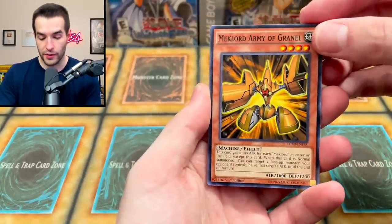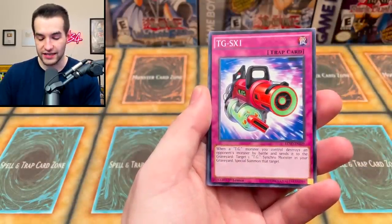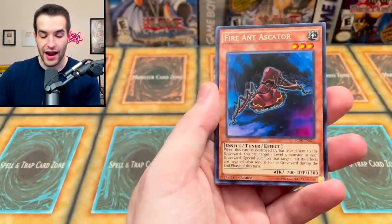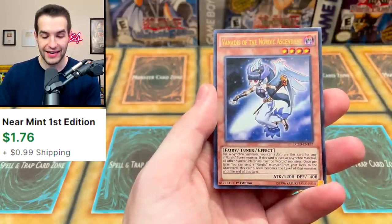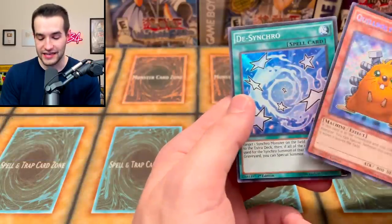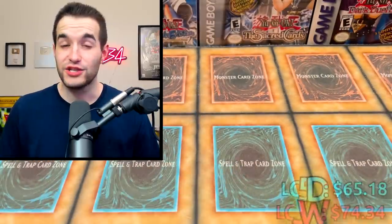Last pack of 5Ds: Mechlord Army of Grinnell, Junk Blader, Blackwing Boreas the Sharp, TG SX1, Fire Ant Ascator, and the Venatus, the Nordic Ascendant Ultra Rare — not sure it's that good. And Quillbolt Hedgehog again — doubles in both sets! And then D-Synchro — like a D-Fusion but for Synchros? Also, Signer Dragon 2 — that's actually pretty nice as well. That should be a really close battle overall.